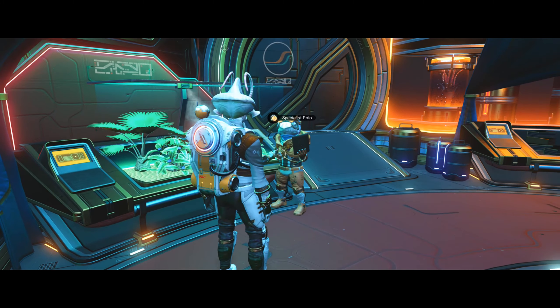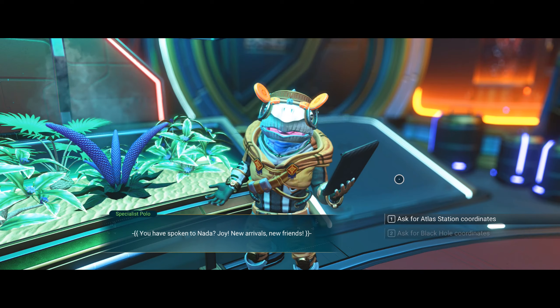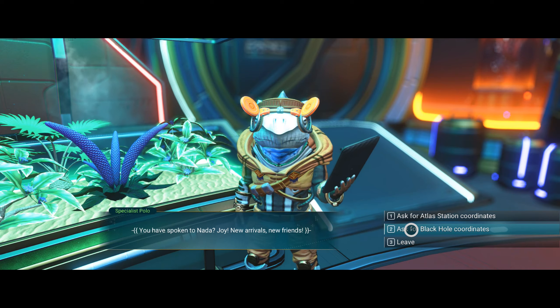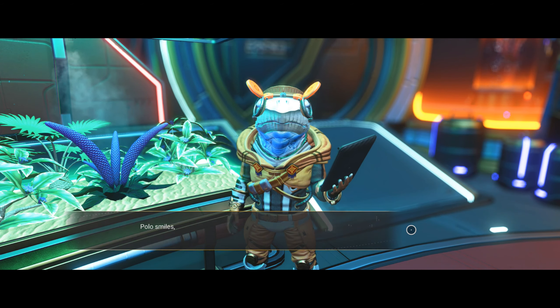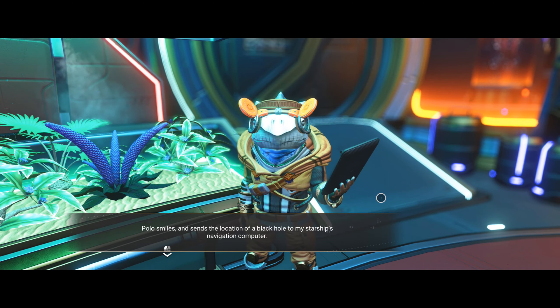So we need to speak to — hopefully — they'll give us a location for it. You have Spark into Nala Joy, new arrivals, new friends. Ask for black hole coordinates. There we go. Polo smiles and sends the location of the black hole to my starship's navigation computer.